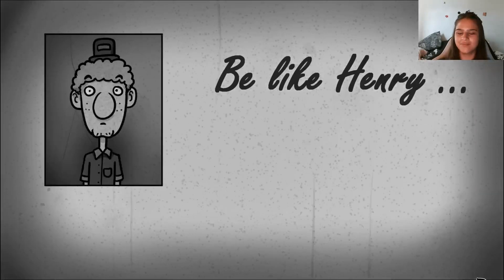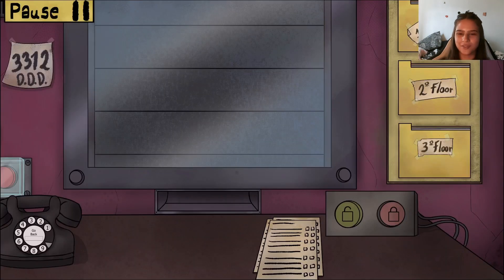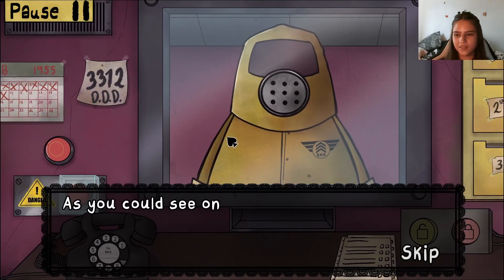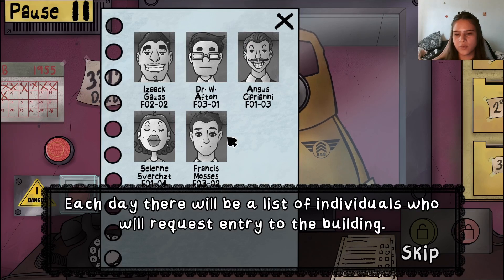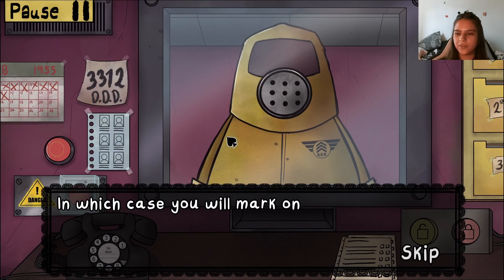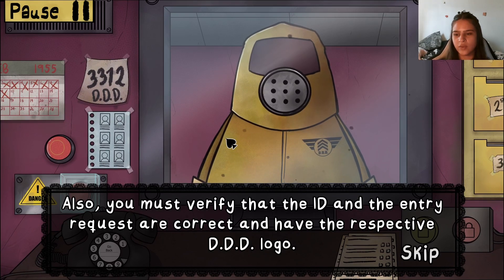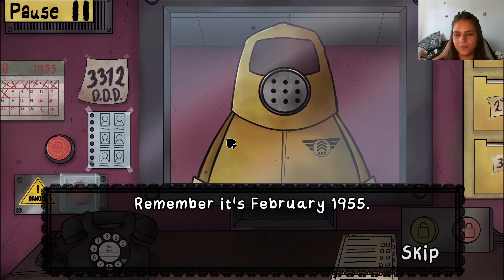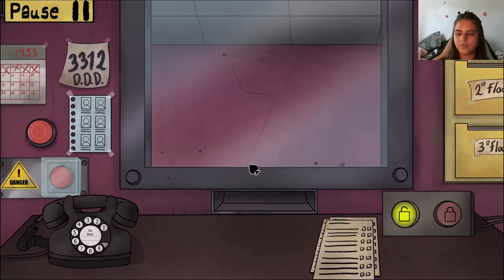Be like Henry, but better! That was really cool — a very cool way to do instructions. Welcome and congratulations on your new job. Your job is to verify the entry of the neighbors each day. There will be a list of individuals who will request entry. You must verify that the ID and the entry requests are correct and have the respective Triple D logo. Don't forget to check the expiration on the IDs. Remember, it's February of 1955. Good luck.